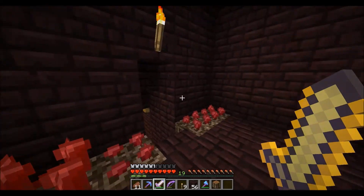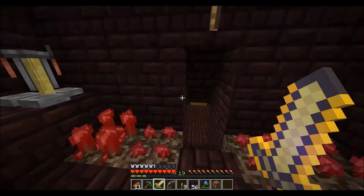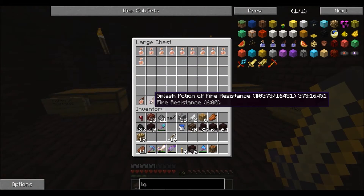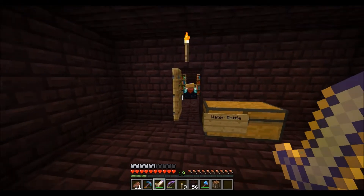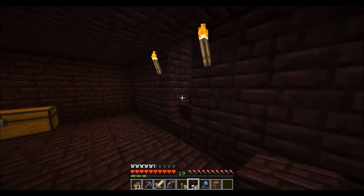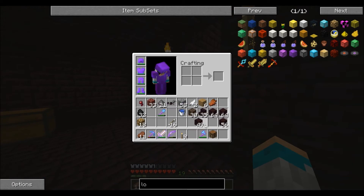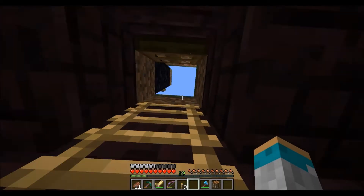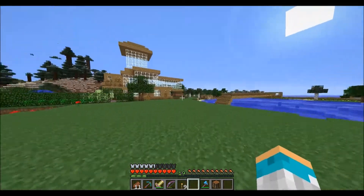So we know how to make the splash potions. What we're going to do is make some more books because we need to finish off the enchantment room. So let's go get some sugar canes, turn them all into paper.